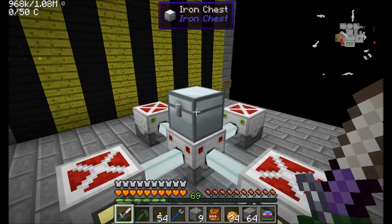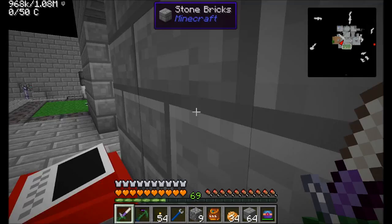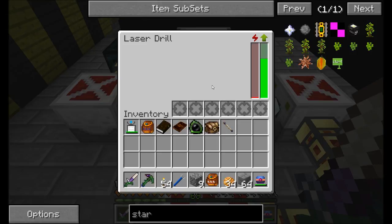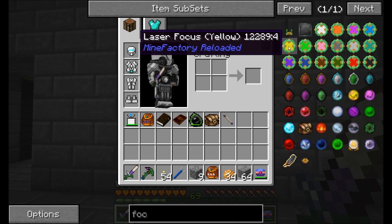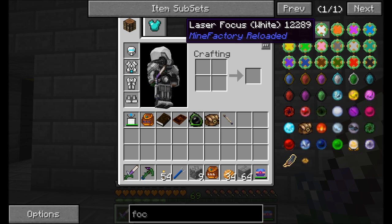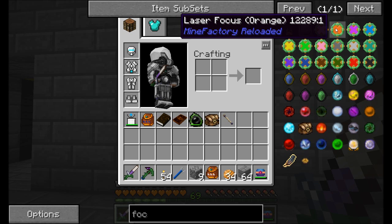Now that this is all up and running — oh, I got topaz ore — we got a lot of crazy ores from this thing. Let's take a look at the laser foci. We can see here that we can change the focus of this laser and make it more likely to get a certain type of ore. There are several laser foci here — these all go into that focus slot and each of them will get you different things. For example, the white one should wind up getting you things like saltpeter, aluminum, nether quartz, iridium — anything that's whitish in color. Orange will get you more ardite and copper because those are kind of orangish colors.